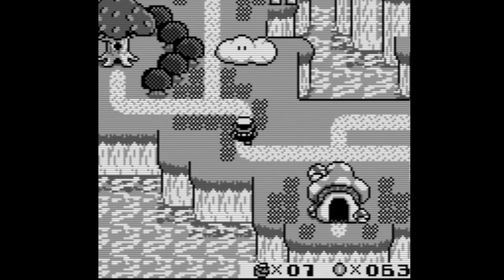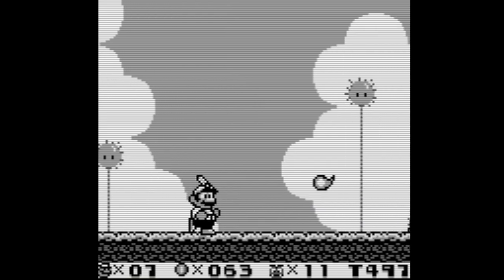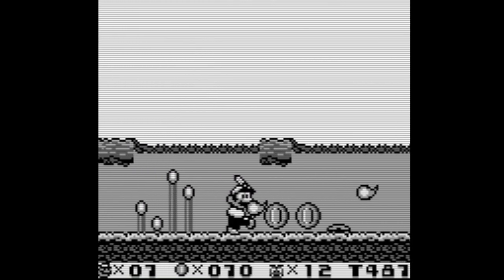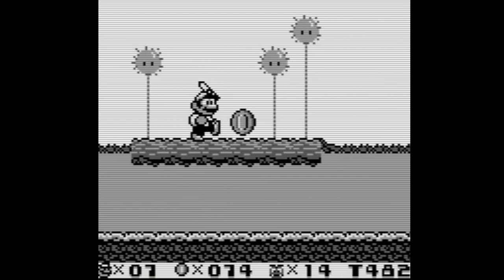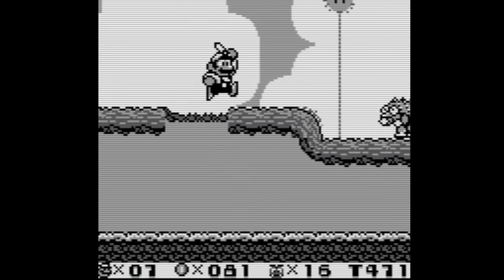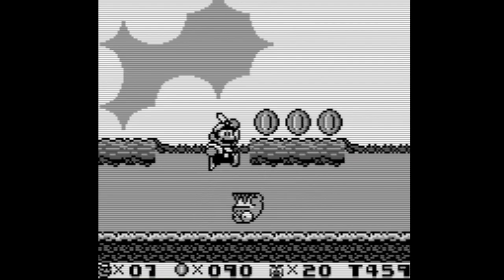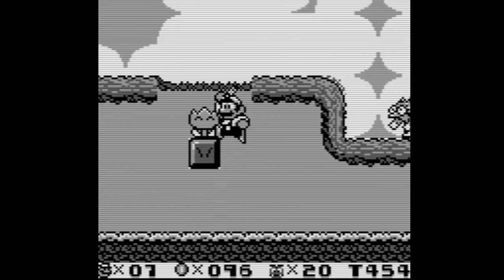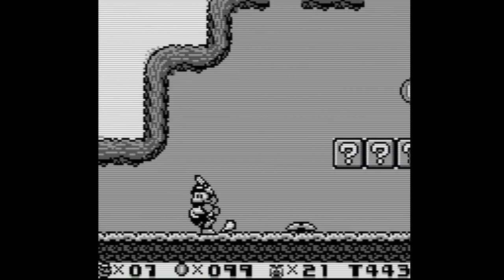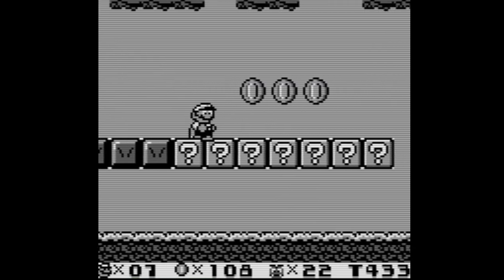We can just go to any world we want — let's go to Tree Zone. There are also a few secret exits and I've written down which levels have them, but I don't know how to access them so we'll figure that out as we go. I love how weird this is — the level select is completely different from any other Mario game. Mario 3 lets you pick certain routes and use warp whistles to skip worlds, but here you can choose any world in any order.